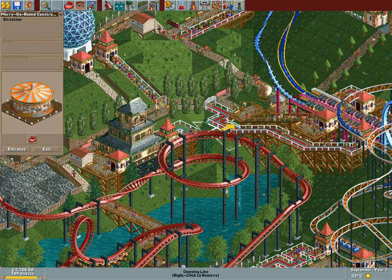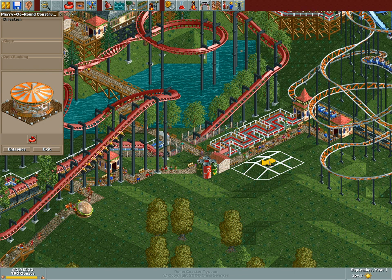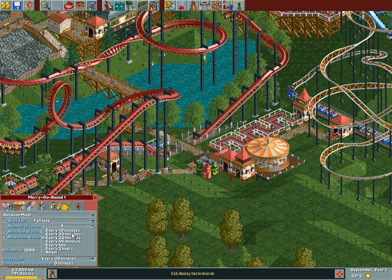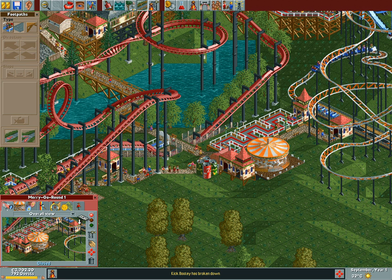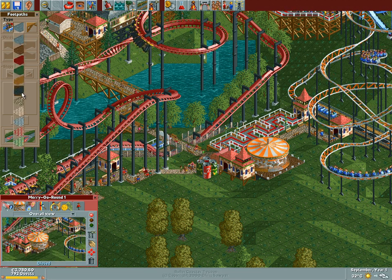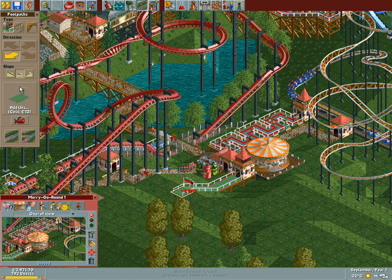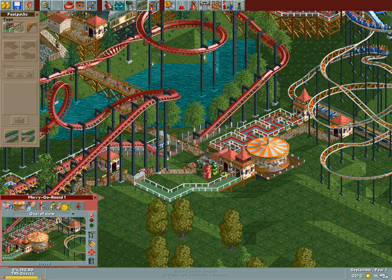So why don't we build this and place it over here, a bit close to this coaster. I think this would be the perfect spot for it. Let's build it like this and then like this — this is all nice and dandy. All I need to worry about is hooking it up, really. Coloring and stuff is not the most important aspect. Now I'm gonna hook this up over here. This is actually quite a long queue line, especially for a merry-go-round — a spinning carousel.